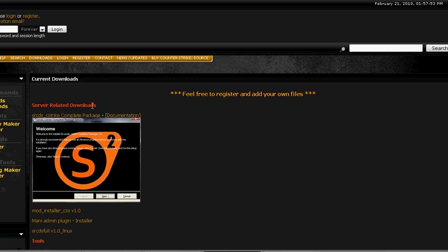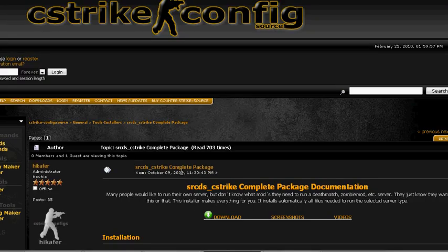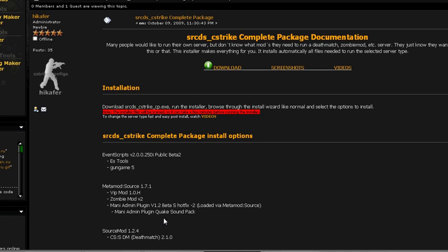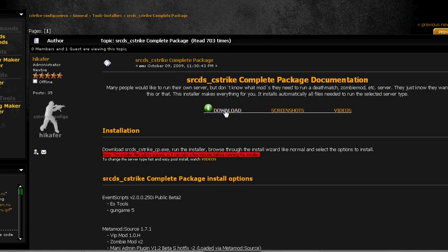You choose the full pack and download the complete package. Then you get event script, gun game, VIP mode, zombie mode, main admin plugin, deathmatch — all of that if you want. Just press download. It's quite a large file, 1.2GB.